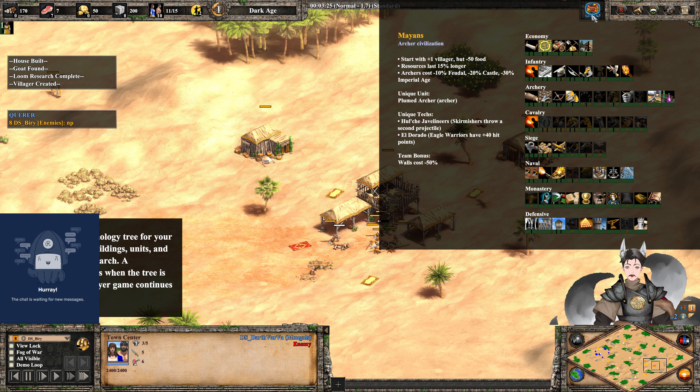His opponent? Mongols, a fan favorite cavalry archer civilization. Cavalry archers fire 25% faster, light cavalry and hussars and steppe lancers get plus 30% hit points. Hunters work 40% faster. Unique unit: the Mangudai, an advanced cavalry archer that does bonus damage versus siege. Unique techs: Nomads — houses destroyed do not decrease population headroom — and Drill — siege workshops move 50% faster. Team bonus: scouts, light cavalry, and hussars get plus 2 attack.